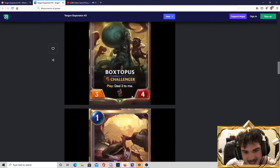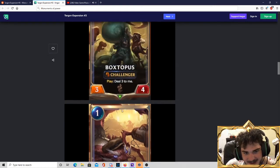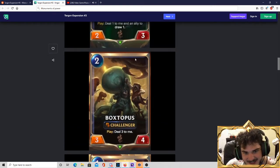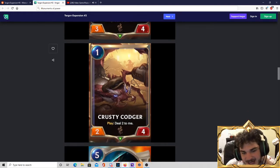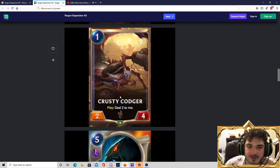Krusty Codger — I like this one too. If you look at the Boxedopus's art, you can actually see the Krusty Codger in it, which is kind of funny. This card is phenomenal: 1-mana 2-4 that takes 2 damage when you play it — so it's essentially a 1-mana 2-2 that can be healed. A 1-mana 2-2 is just fantastic. This card is just top tier. Tippity top tier, Krusty Codger is.